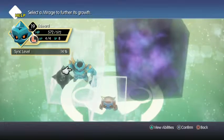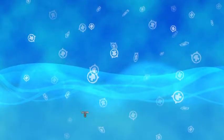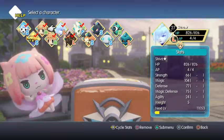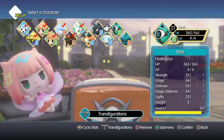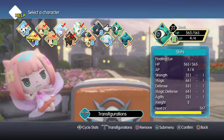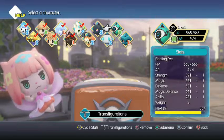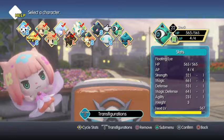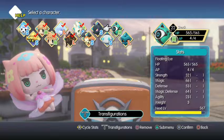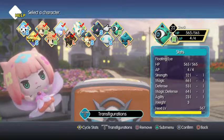You do actually get this guy in this stage, so not even a problem. You will also need something that knows Flutter, and as far as I know, the Floating Eye is the earliest thing that has Flutter. You can technically get a Floating Eye in this stage as well, but you have to get it after you've already fluttered over, so it kind of doesn't matter.